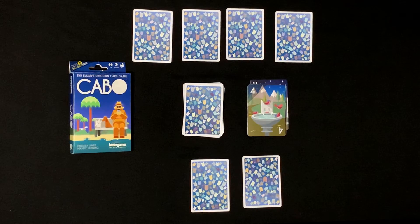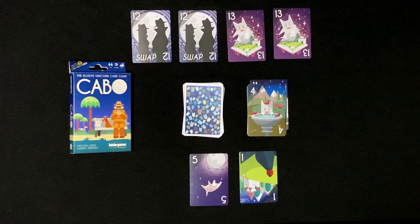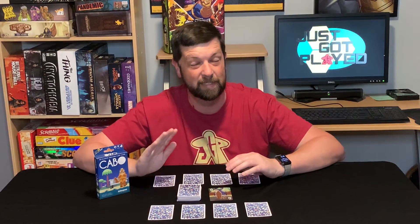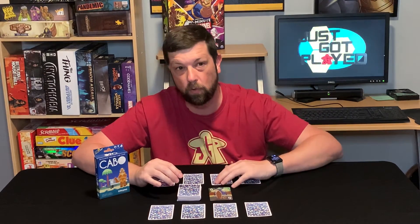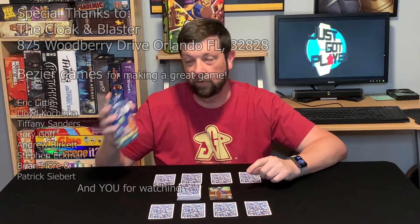There's another special rule to round-end scoring called Kamikaze. If you end a round with both 12s and both 13s, you get 0 points and everyone else at the table gets 50 points — so it's very risky to try for Kamikaze. The game continues round after round until someone reaches 101 or more, at which point the game ends. There's one special scoring rule: if a player would ever hit exactly 100 points, they actually reset their score and go back to 50, and the game continues. And that's how you play Cabo, the elusive unicorn card game.